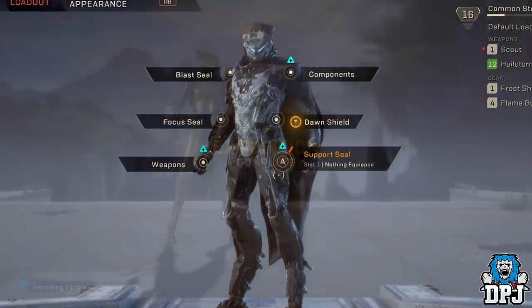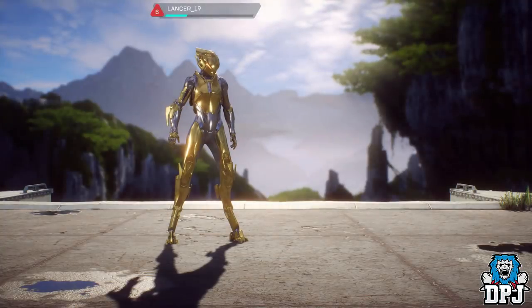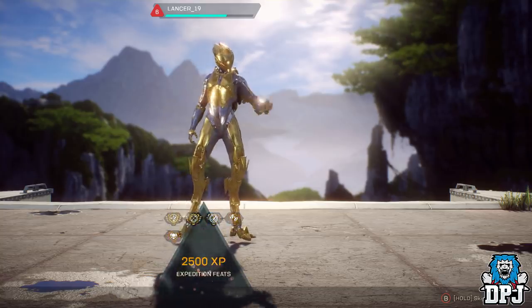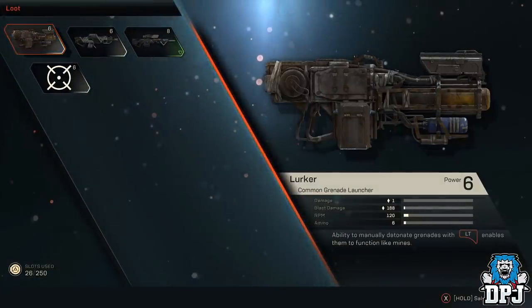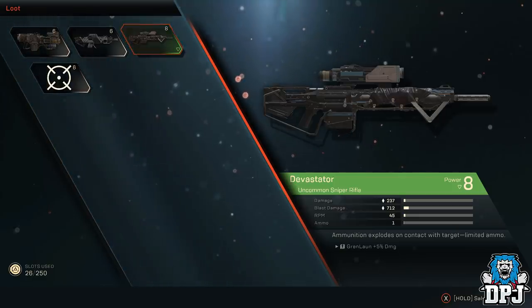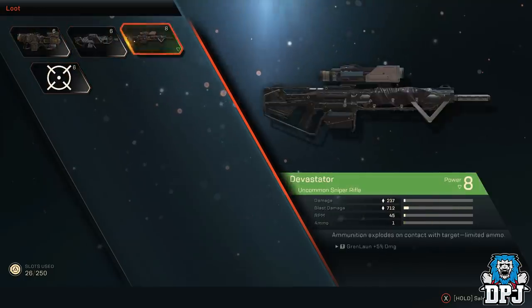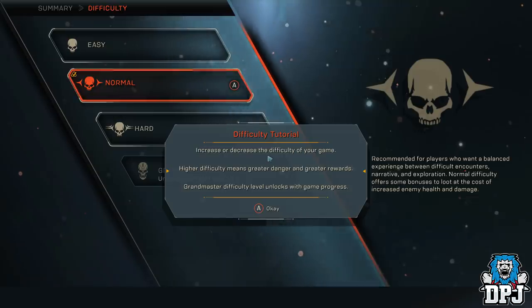So how is loot obtained so that you can increase your power level? That's pretty simple. The game is full of missions, side missions, contracts, dailies, weeklies, monthly activities and challenges, as well as end-game activities like strongholds. All drop loot at the end of the activity which will help you level up your power level. And completing missions on your Interceptor will also reward you items for usage on other javelin suits, meaning they won't get left behind if you decide to go head-first with one javelin.